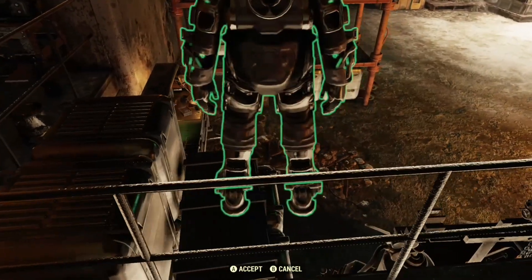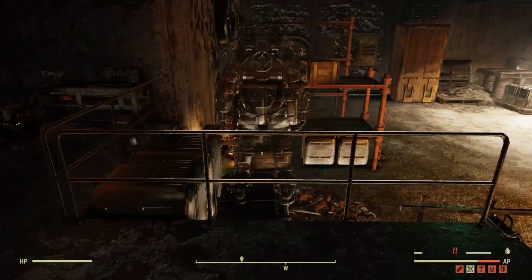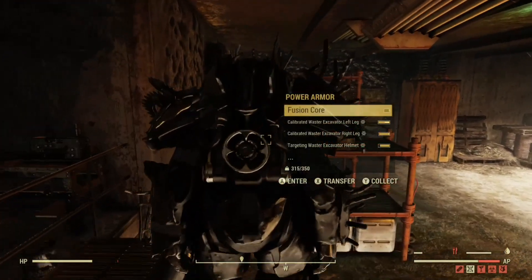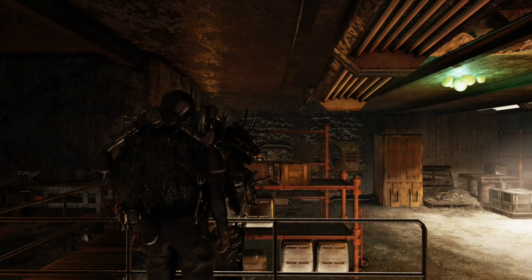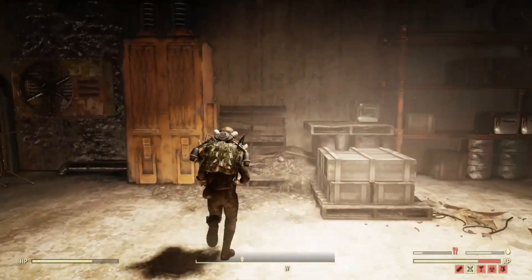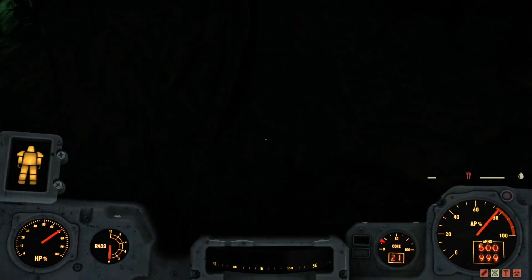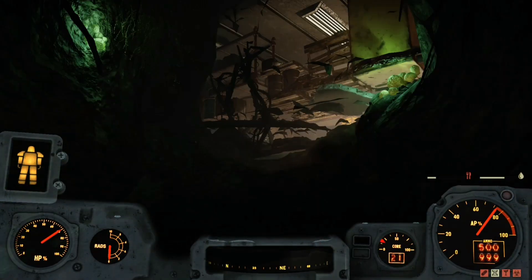Set this power armor right here on top of these boxes on the other side of this fence, and then hit A on it. Your game will kind of freeze for a second, your camera will get weird, and then you're going to want to go right beside these pallets in this corner and just sprint into the wall. Give it a few seconds, and you should glitch right through the wall — it might be a little bit dark.